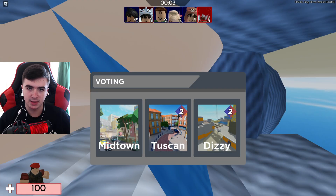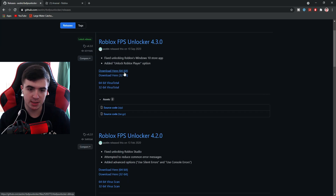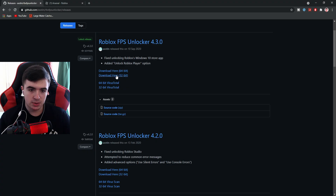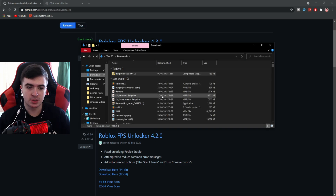I'm gonna leave my game here and go to a website called GitHub — I'll drop the link in the description. It's called Roblox FPS Unlocker 4.3.0. There are two versions: the 64-bit and the 32-bit. Most systems have 64-bit, but to make sure, look up System Information and it should say system type — x64-based PC. That means your PC has 64-bit, so download the 64-bit one and it should start downloading.